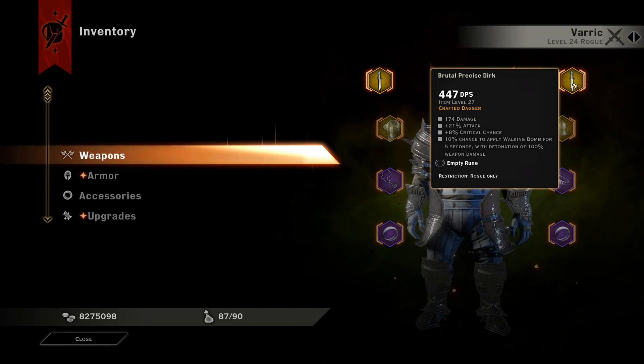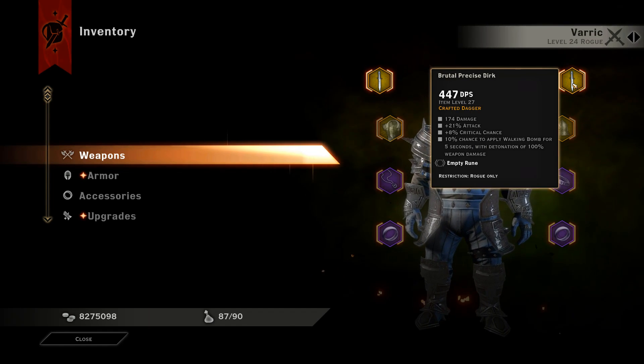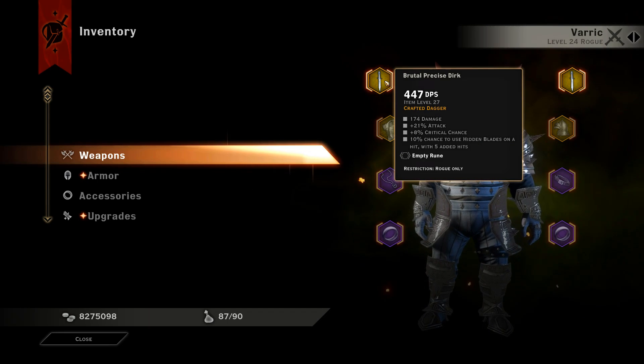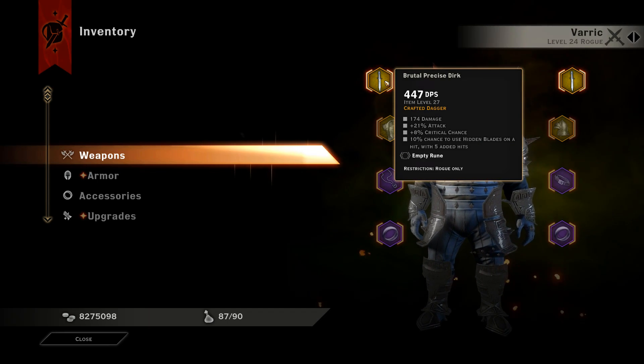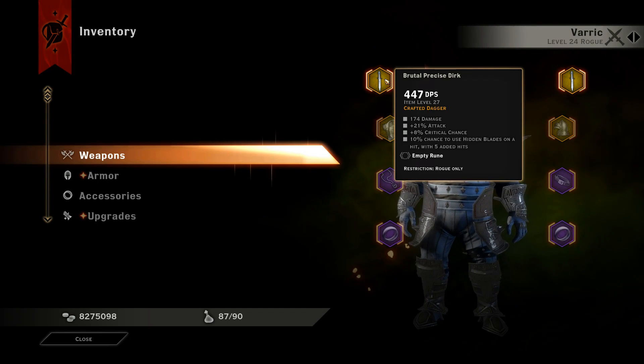The other one is exactly the same but just a different masterwork. On the first one we have 10% chance to use hidden blades on hit with 5 added hits, and on the right we have the 10% chance for walking bomb to deal 100% weapon damage.